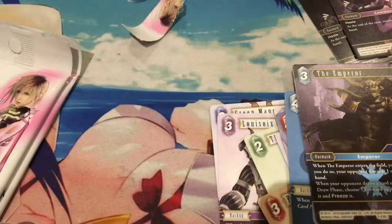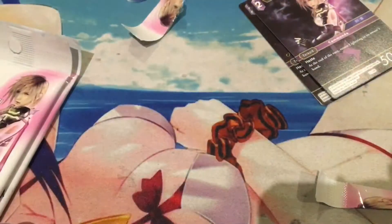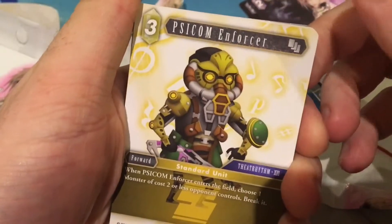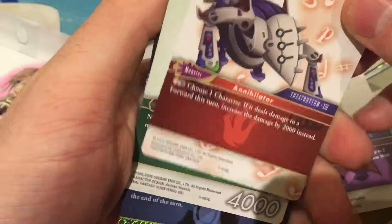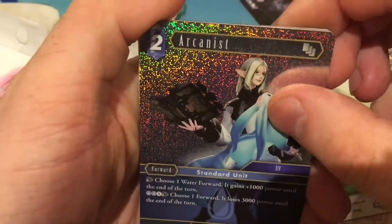So we did get one Legendary. I'm not sure if it has too much value. I believe they use TCG Player for prices on this. So we've got two packs left, we've got a Legendary and two Lightnings — that's pretty cool. Psycom Enforcer — reminds me of Cyborg a lot. We have Rex — I think this is from Final Fantasy 12. The Psycom Warden, the Berserker — I believe that's Final Fantasy Tactics — the Scholar, the Massive Warmeck, and the Ninja.